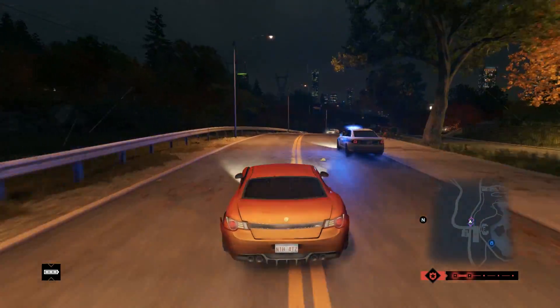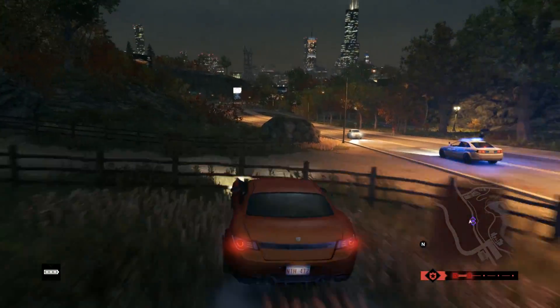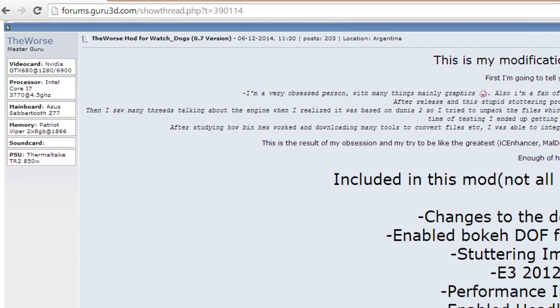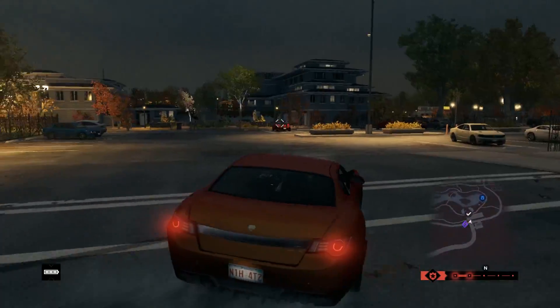What's going on guys, it's Gizmodict here and this is a quick tutorial on how to enhance the graphics quality in Watch Dogs. A member of the Guru3D forums, TheWars, has made a mod which enables all the hidden graphical effects of this game. The link to the thread is in this video's description so that you guys can check it out for more info.